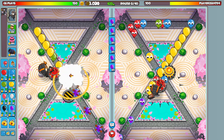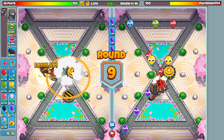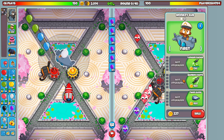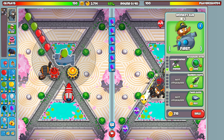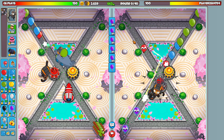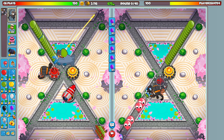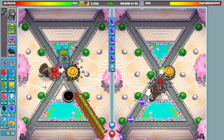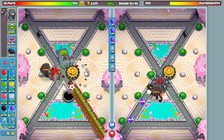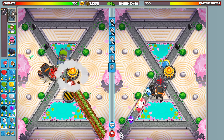I can put down the Monkey Sub and it can help fight off an attack for the moment. Give it a last-second submerging support upgrade when we get to around round 11. We should be switching to zebra balloons for a bit, or let's go straight to leads - more economy from the leads.